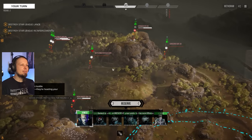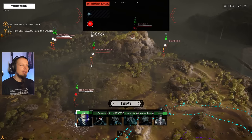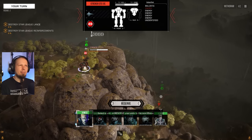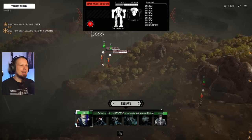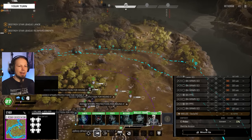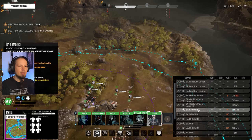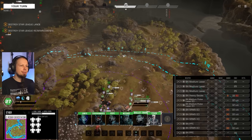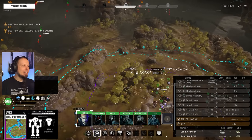They got reinforcements but no support lance — I think we can deal with that. I see a Highlander — might be a problem. Battlemaster — might be a problem. A Striker, a Sorcerer, a Black Knight, a Heliopolis. Okay, okay, okay. Let's convert and move around into the forest if possible. Always get that damage reduction in the first round when it makes sense.